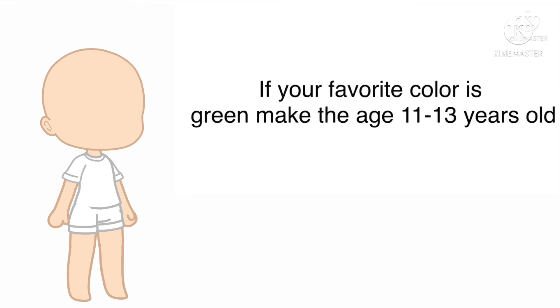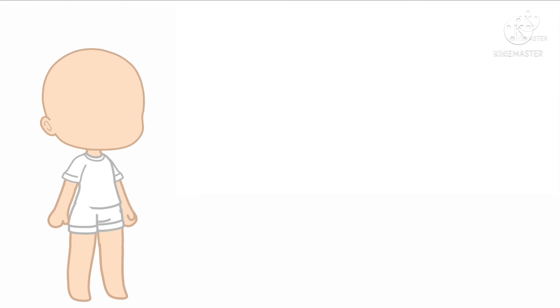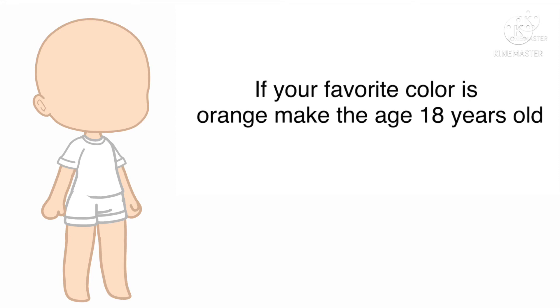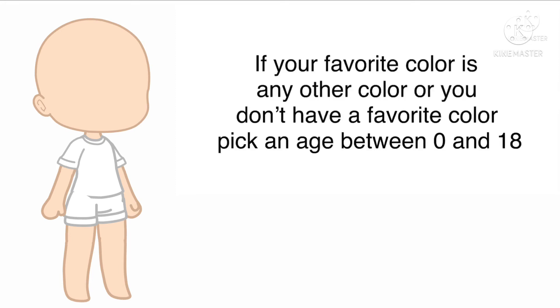If your favorite color is green, make the age 11–13 years old. If your favorite color is blue, make the age 14–15 years old. If your favorite color is yellow, make the age 16–17 years old. If your favorite color is orange, make the age 18 years old. If your favorite color is any other color, or you don't have a favorite color, pick an age between 0 and 18.